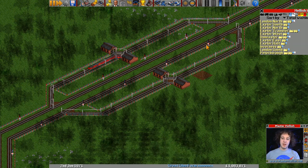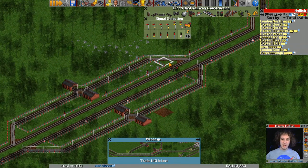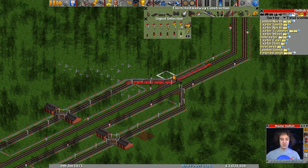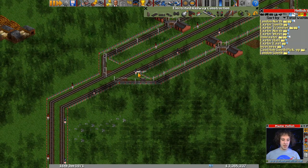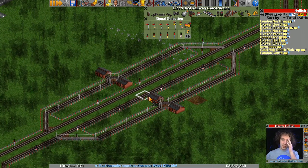So this bit here where the train merges down in — that's a junction block. Technically all these straight bits are junction blocks, except there's no junction, it's just a block. We've got signals going into the block, and we want the same down here. We've already got a signal on the edge — we can put another signal there going in as well. And that will serve our trains okay.